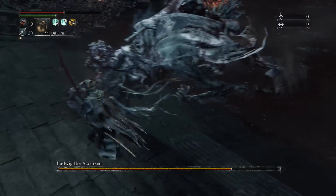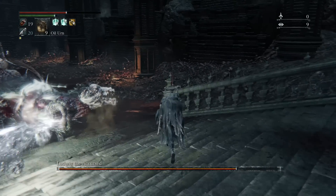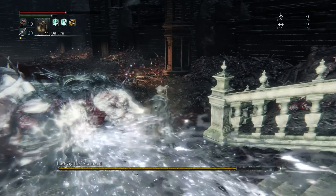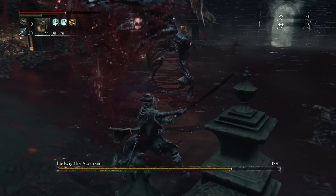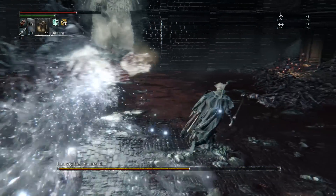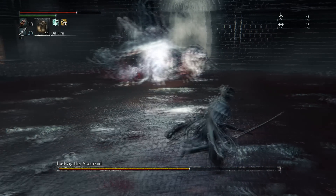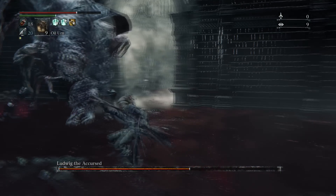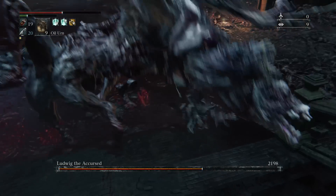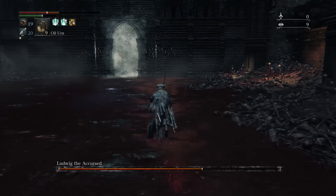Up next we got the spit move — it has two spit moves. This is the one that moves, and the way to dodge this one is you just simply run to the head on the right. The head on the right will not spit, so don't worry about it, and you can get a couple of hits off on it as well. The other spit just goes forward and has more range — same thing, run to the side and go to the head, and if you're fast enough you can even land a hit.